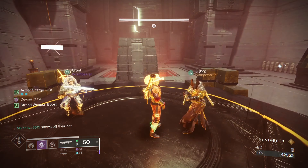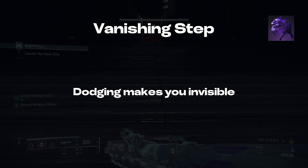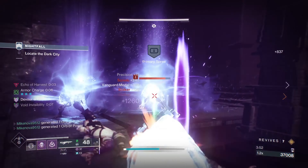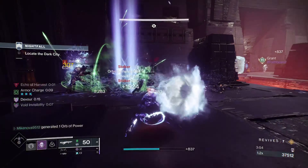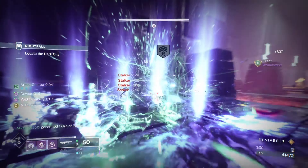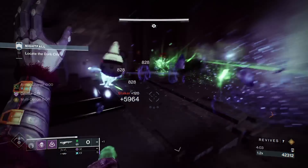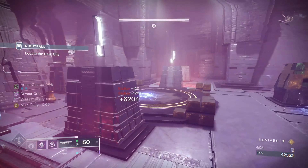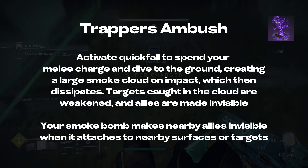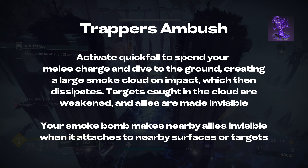We then pair this with our first aspect, Vanishing Step, which grants us invisibility when we activate our dodge. We can easily loop this by dodging near enemies, defeating a target, dodging, defeating a target, and so on. What most people fail to realize is that all dodges after the initial one do not need to be near an enemy. So in a high-end content setting such as GMs, our second aspect, Trapper's Ambush, allows us to invis into a fight, dodge to proc the multi-dodge buff, defeat a target, and repeat.